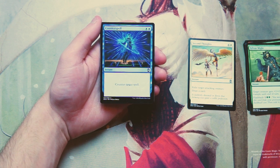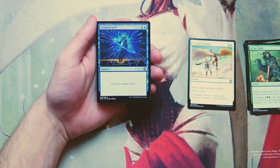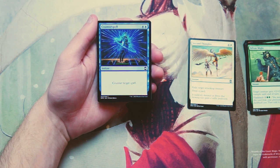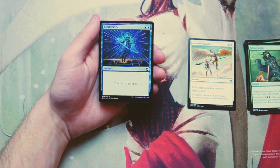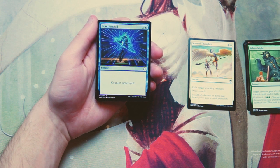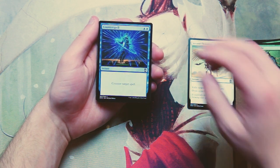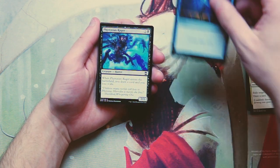Counterspell is a very straightforward card — an instant for two blue, counter target spell. It's the quintessential counterspell and it's fantastic. I generally like it in draft because it can counter anything, which is great. Something like Essence Scatter or Negate is less flexible. Counterspell is just good against everything, so if you're looking for interaction, Counterspell is about as good as you can get. I think I like it more than Second Thoughts — it's just a more powerful card.